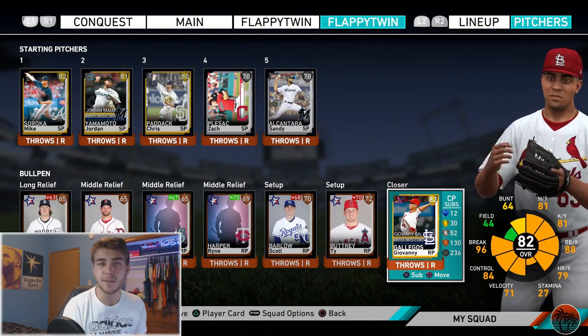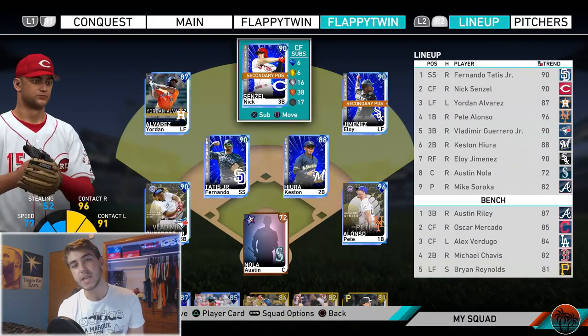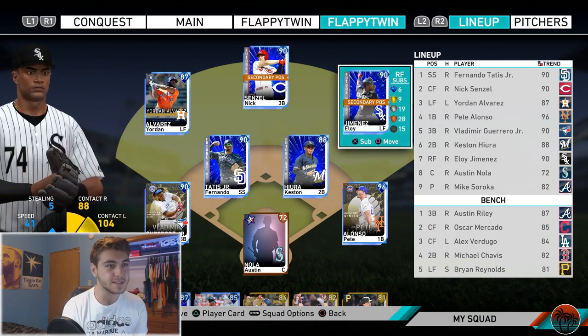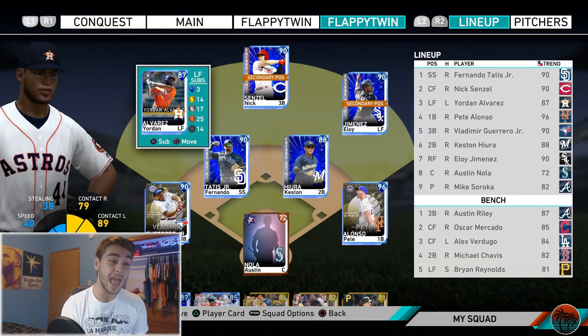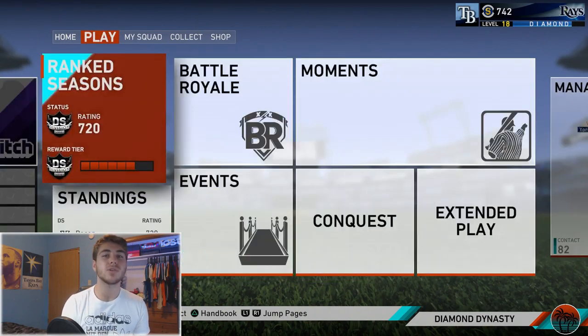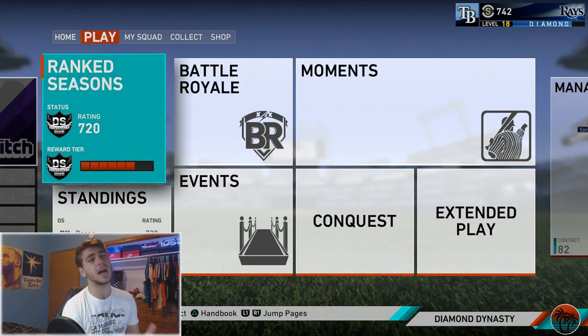Basically only one real option in the bullpen. A lot of power, really good hitting team overall. I am concerned — Eloy Jimenez is bad defensively at 62 fielding, and Yordan Alvarez is 55. But hey, we play with what we got. Make sure to leave a like down below for more squad builders and theme teams in the future.